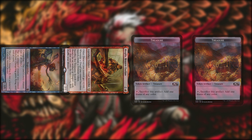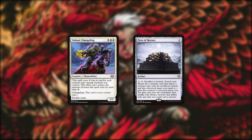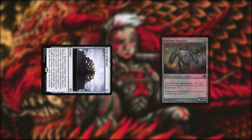Your best starts involve a turn 1 Moth Dust Changeling into turn 2 Magda, immediately creating 2 treasures. Valiant Changeling can potentially come down on turn 2 since any changeling reduces its cost by 5, and it's a 4/3 double striker with Magda in play. Valiant Changeling also combos with Pyre of Heroes since it's a 7 mana creature that counts as every creature type, so you can Pyre it into big threats like Platinum Empyrion and Sundering Titan.